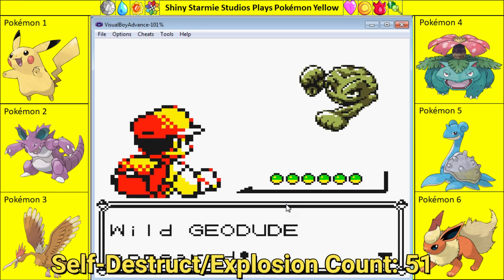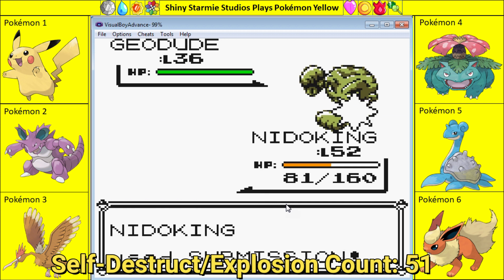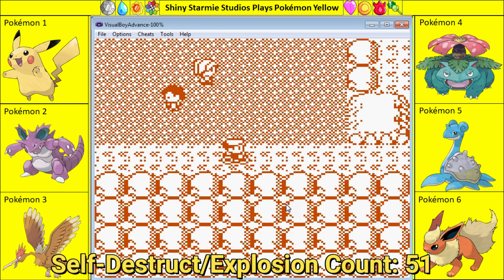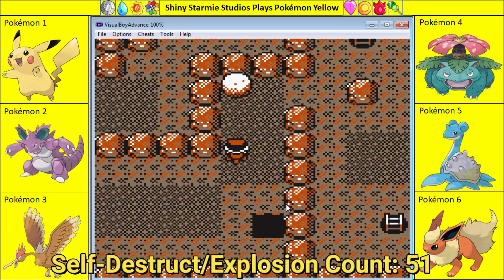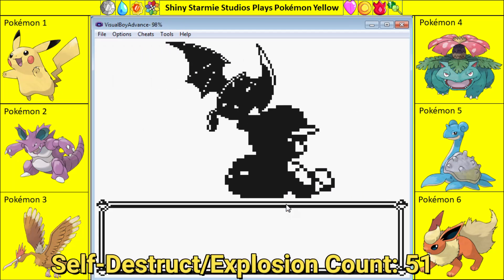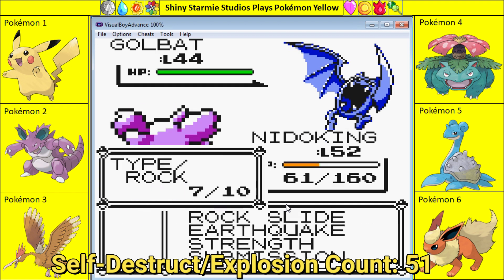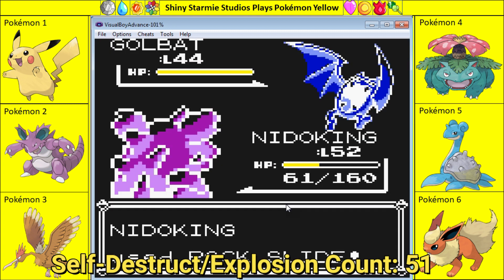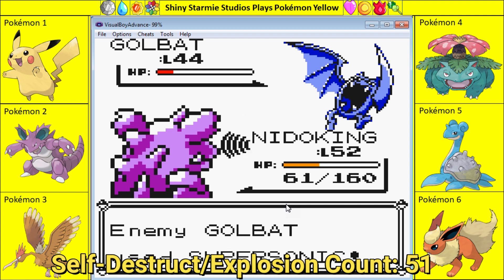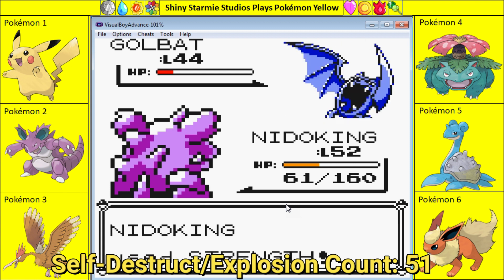Down now below 4,000. There's one I can definitely carry with Submission. I don't even remember what generation Brick Break came in — much more accurate, no recoil, and only five less base power. But we make do with what we've got. That's why my Nidoking has Submission in its moveset in the first place. Rock Slide, Rock Slide. In the red, and here we go again with Confusion — got through without hitting itself.